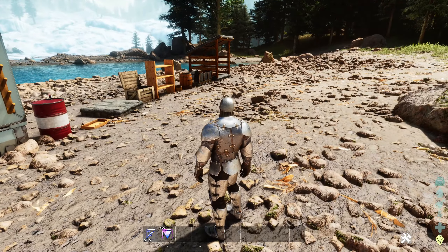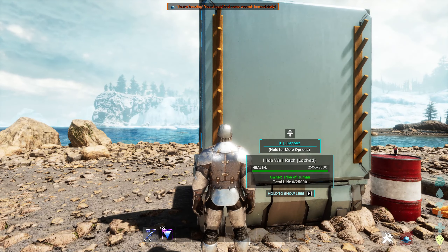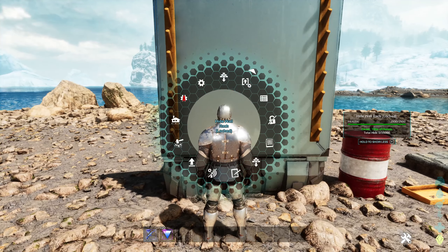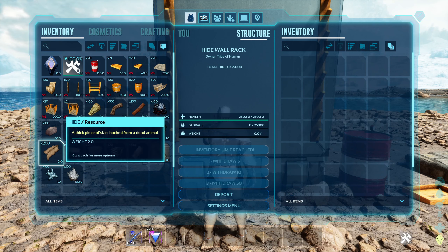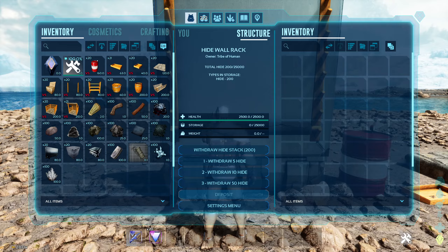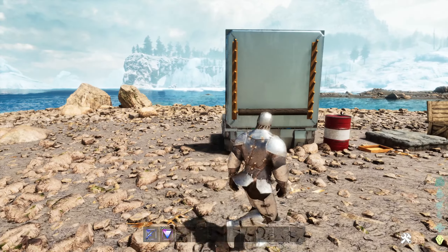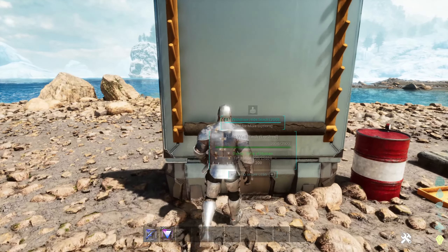Let's get started with this one. This is a wall hide rack in which you can keep hide. Let's deposit 100 hide — we have 200 hide so we have enough. I've put my hide in this structure and this is how it shows in the structure. Now we're going to fill it up fully.